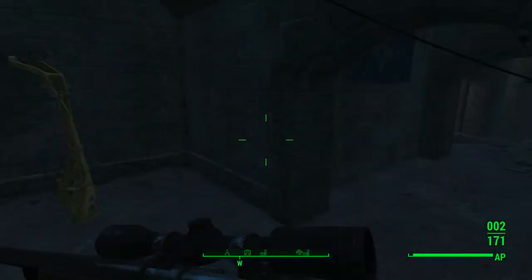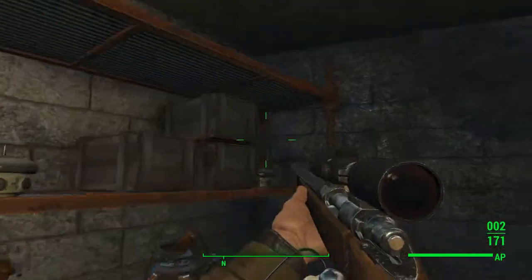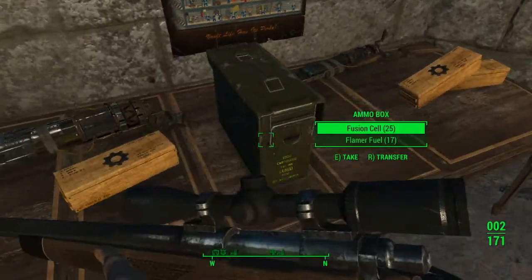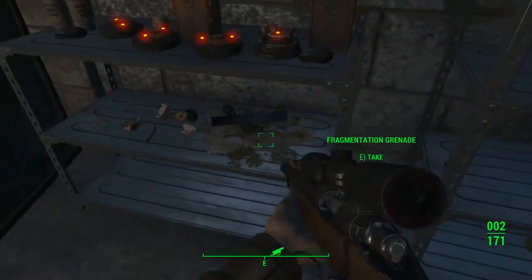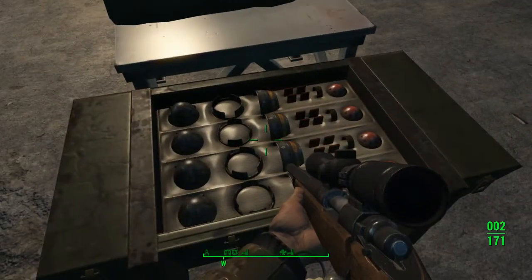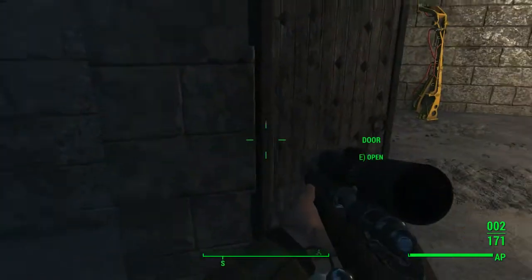I'll just give you a little rundown. This is the armory — it's all laser turrets, tesla arcs. I added some storage, a lot of weapon mods, some ammo, a power armor station, explosive box, a mini nuke box, duffel bags that are supposed to hold stuff. I'll just close the door for now.